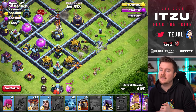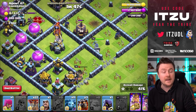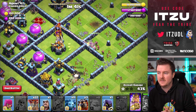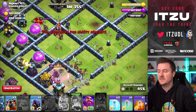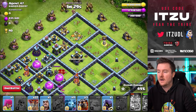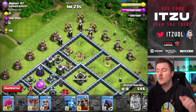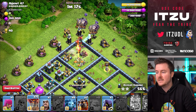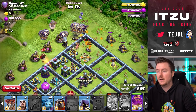We already took down around 20% of the base with the Super Wizard Blimp. My heroes are going for the back end. The Headhunter was a bit late, but I'm lucky my Queen was able to reach the enemy Royal Champion. Now the Royal Champion ability — I make sure I'm getting the Sweeper out of the way. Now it looks really good — we can take down the Eagle Artillery with our King and Queen. This attack looks really solid; no Sweepers, no major threats left, just one Scattershot and the enemy Queen.